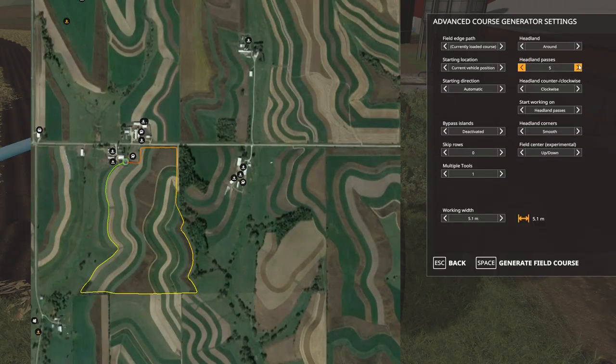Anyway, course generation — currently loaded course. Let's do four headlands, that'll probably be good. Two tools, 5.1 meters — no wait, five meters. We'll bump that down just 0.1. Okay, two tools, generate course.